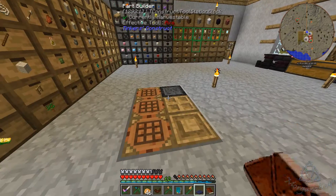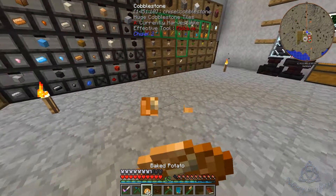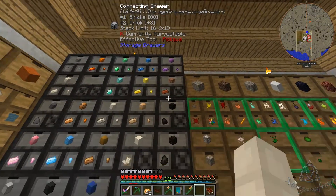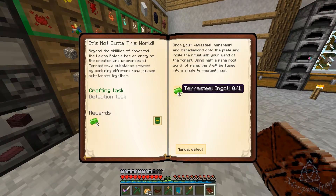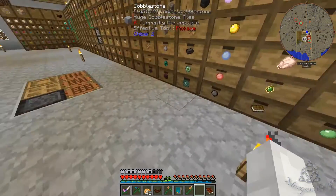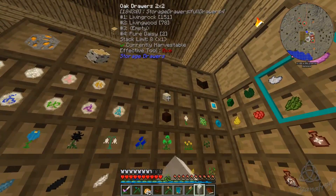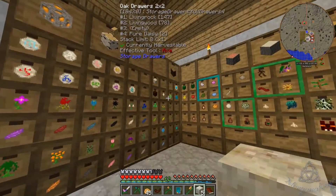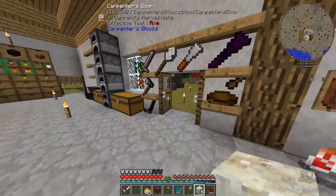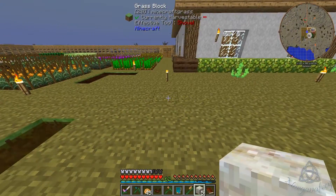Now we have to make terra steel, which we are not prepared for yet - I don't think. I mean we have a good amount, so we might be able to make one if that is all we need to do. Yep, that's all we need to do - make one. So we need four of those and then five living wood, and another mana spreader - oh we have one out here, never mind.